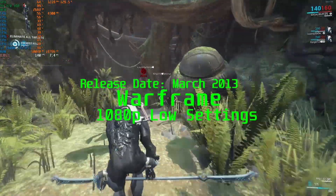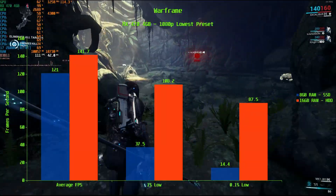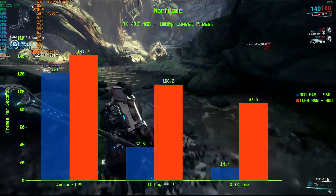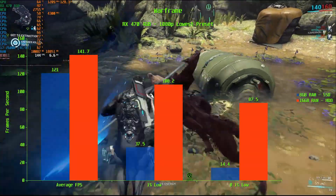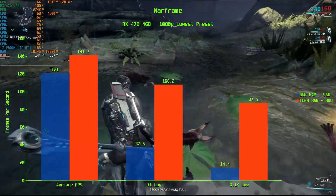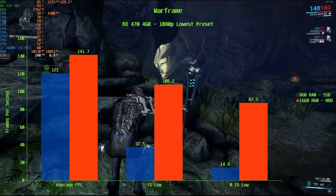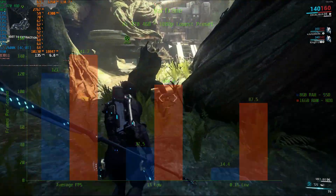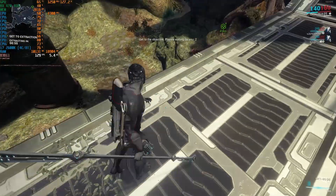In Warframe, there's no question — it just likes more memory, with faster results across the board. 16GB delivers an average of 141.7 FPS compared to 121 FPS for the SSD. For the 1% low, 16GB gives 108.2 FPS compared to the SSD's 37.5 FPS. At the 0.1% low, the SSD drops to 14.4 FPS where things will get choppy, while 16GB of RAM gives 87.5 FPS. In Warframe, 16GB benefits you more than running from an SSD, allowing for a much more consistent experience — important for online titles.